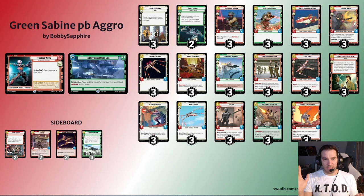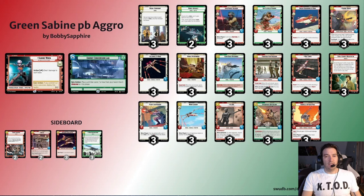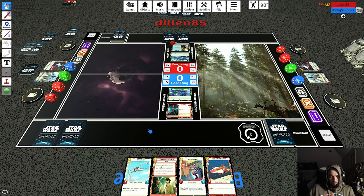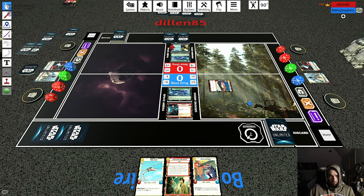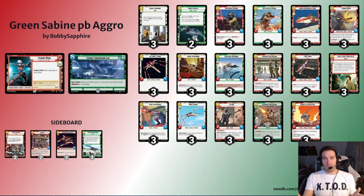I want to talk about lane dodging — one of the things Sabine can do really well even if she has initiative turn one. If you keep a hand with Green Squadron A-Wing and Battlefield Marine, you can use her ability to ping and see where your opponent goes. If they go to space, you can go to ground, and vice versa. There are matchups where you want to run space out; you probably don't want to go to ground too often against Boba Fett. In control matchups, sometimes you just want to lay something down because control decks might take initiative and play Power of the Dark Side to kill your first unit.